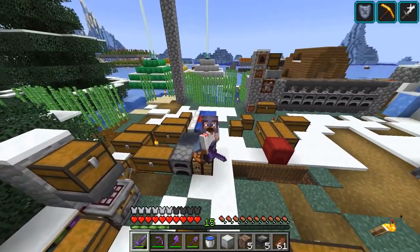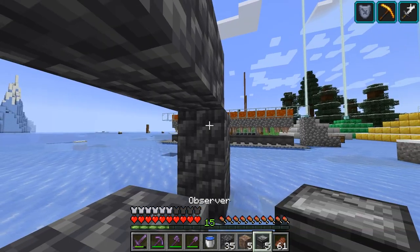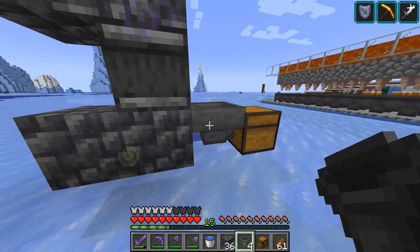Welcome back to a new episode of Minecraft Survival. I want to upgrade this cactus farm to height limit and afterwards connect it with my lava farm, which I have to make bigger and more efficient — so I need a few more dripstones.